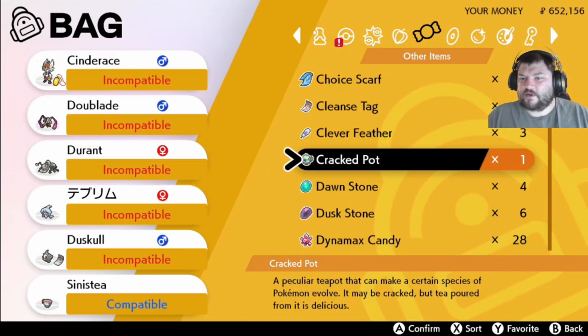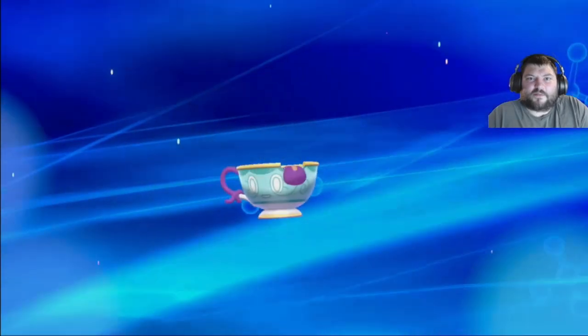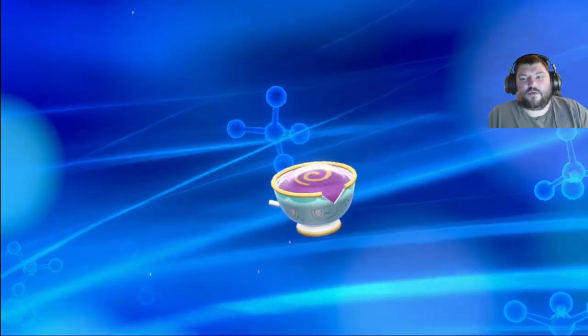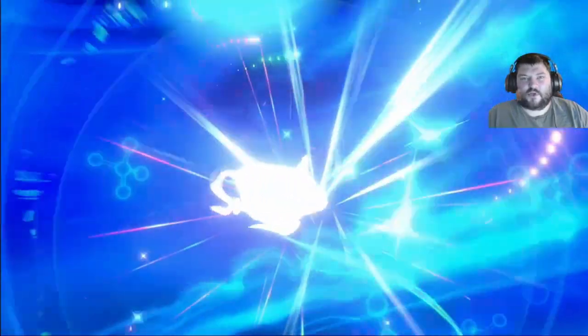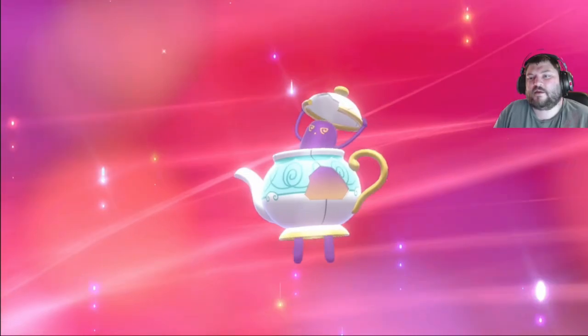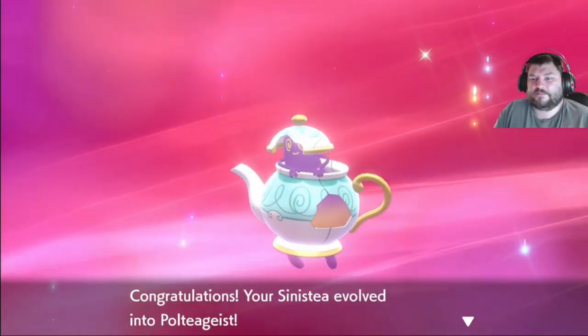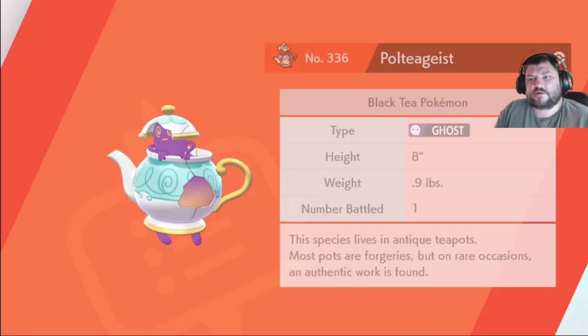Alright, so we come here. This is a common one because it's going to work with the Cracked Pot. And that's the first step — that's how you get Sinistea, and that's how you evolve it into Polteageist. Now I'm going to show you where to get the Cracked Pot and where to get the Chipped Pot to evolve the one that you have. There's Polteageist.